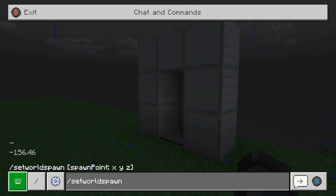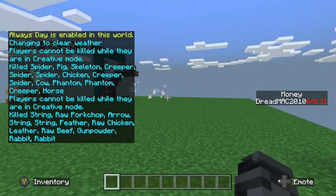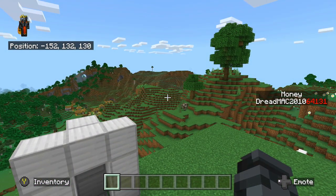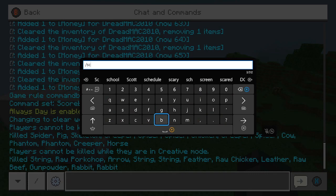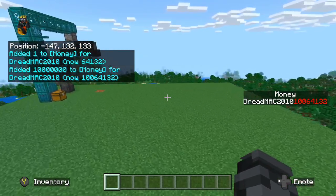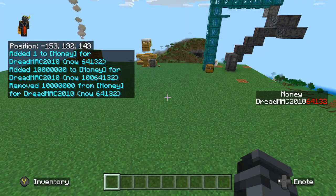With this simple command, you can add money to yourself. Say I just want a ton of money — we can do that, and look, now I have a ton of money. And you can do the same to remove it. So I can just go back here and type remove instead. And there — there goes that little bit of money.